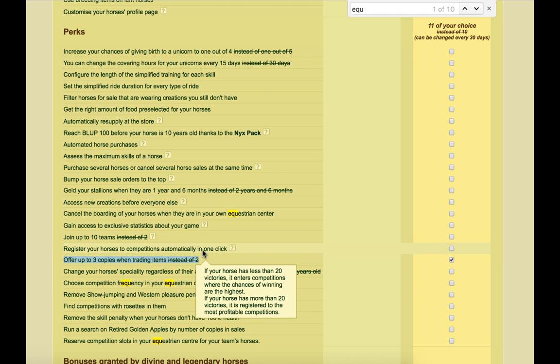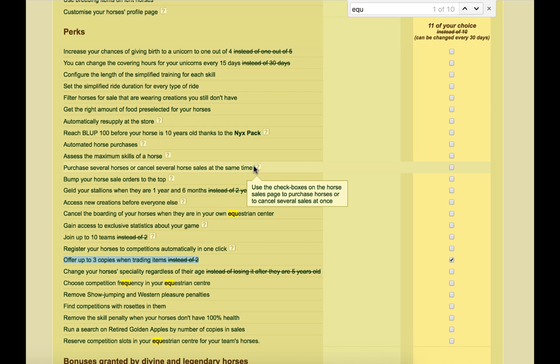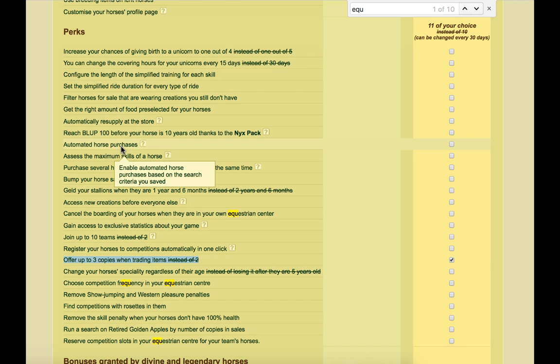Registering horses and competitions automatically in one click means you could possibly get more competitions done because you're not having to click each competition individually — you can just auto enter. Something like bumping your horse sales to the top could be very helpful for selling horses and keeping them relevant in the sales. Being able to purchase or cancel several horse sales at once can be quite useful because you can put them up as quickly as possible. Automatic horse purchases I used a lot whenever I was trying to raise Equus, because it meant I could set sales to find horses so I didn't have to sit all day buying cheap horses or certain ones with certain skill sets — I could just automatically let the game do that for me.